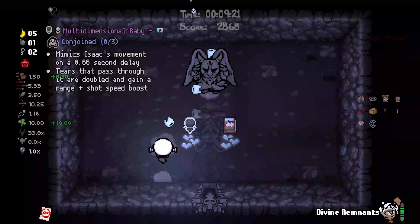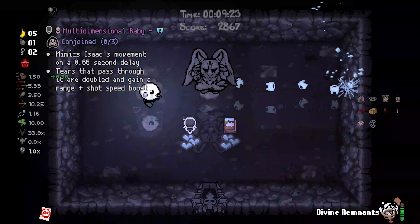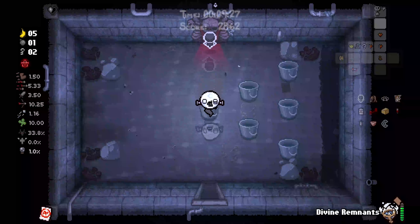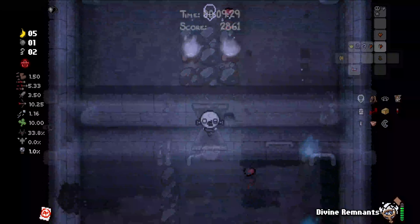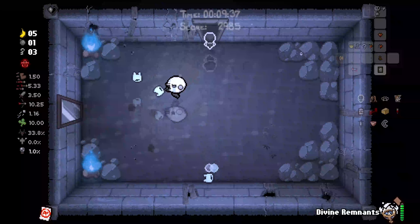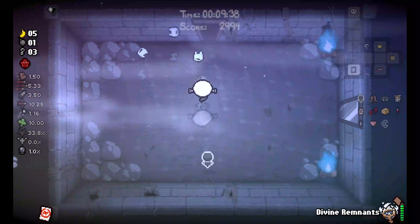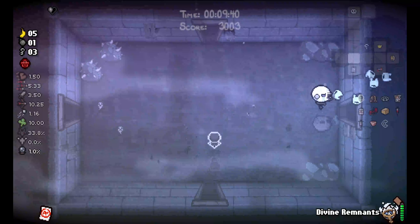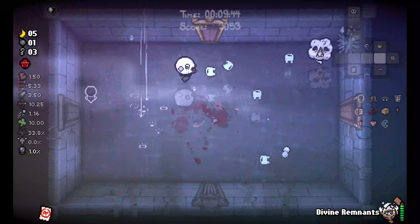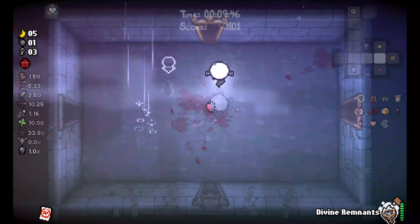We gotta speed up. We don't have a reroll, so we're just gonna be taking Multidimensional Baby. We're gonna have our Divine Remnants charged up here and use it on the item room to try and get something worth our while. We are gonna go back down to level 1, but that's fine — just charge it up again and then use it.